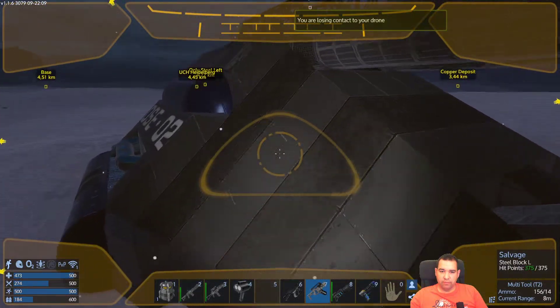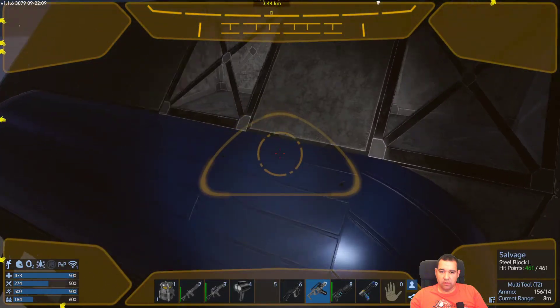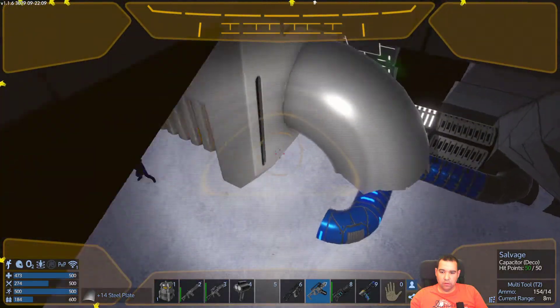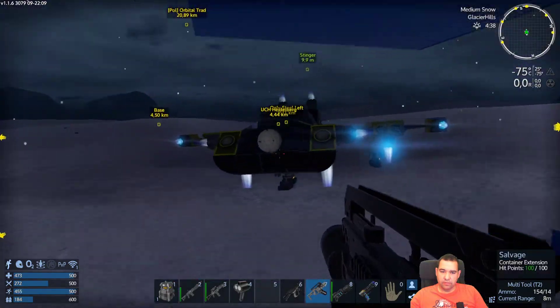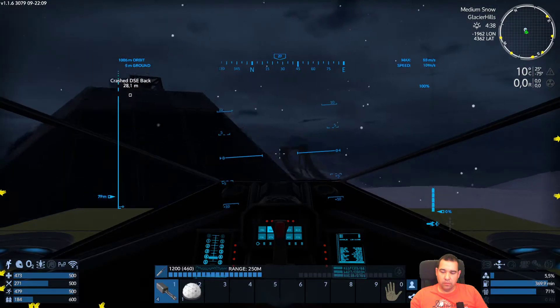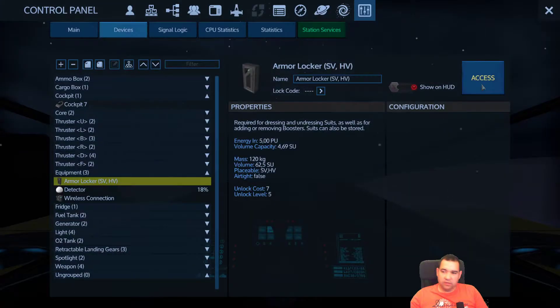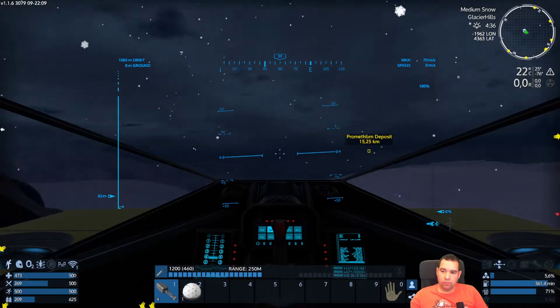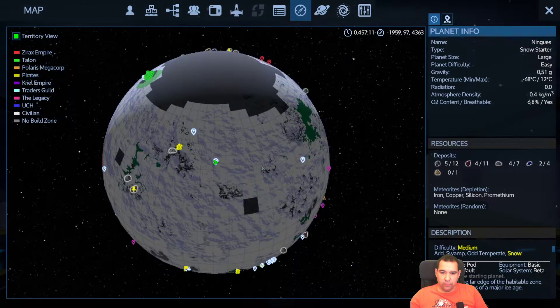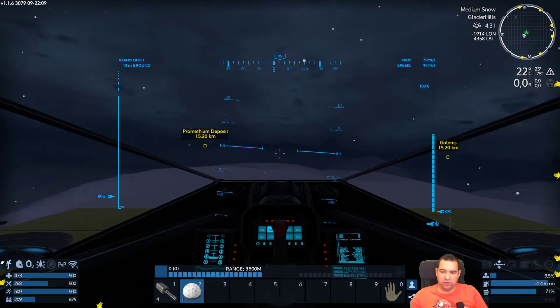I have no idea if we've been here before or not. Seems like it though — there's nothing lootable here. We did get the promethium deposit. There's a crashed sandal in front — maybe we want to check that out too.